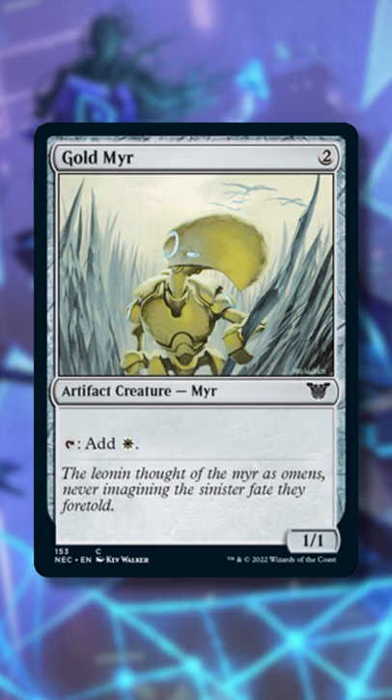Here's how it works. To kick off this combo, we first need at least one mana dork from the pre-con that taps for mana, like Gold Mirror. We tap it to float one white mana.